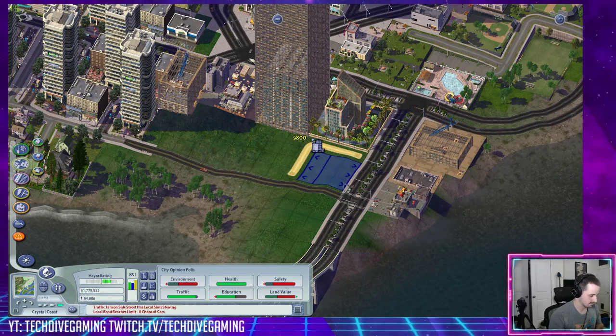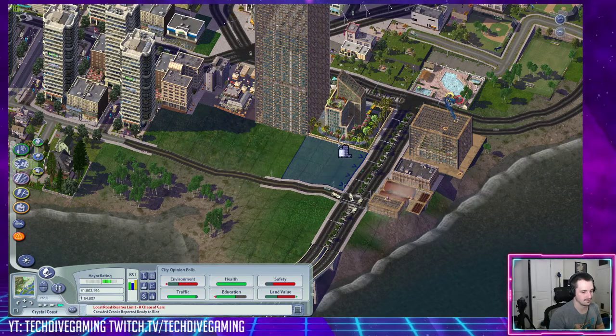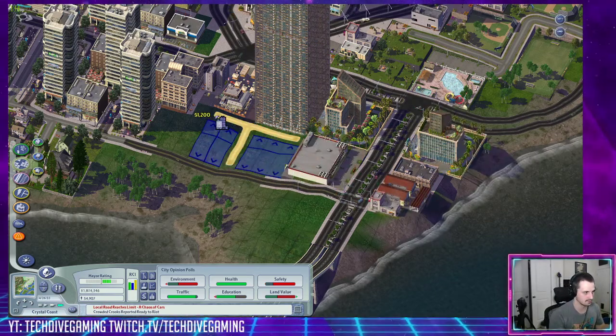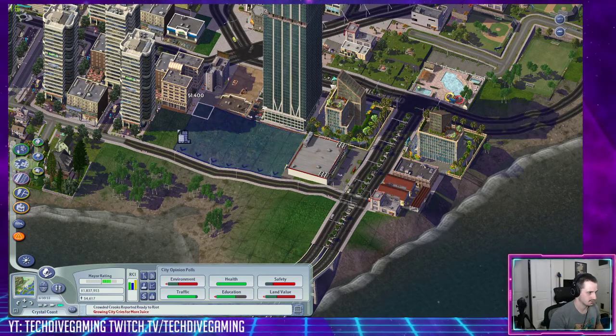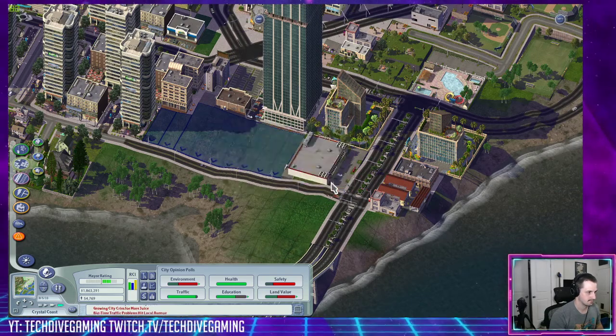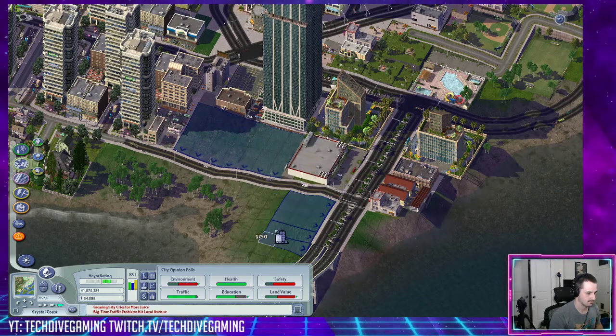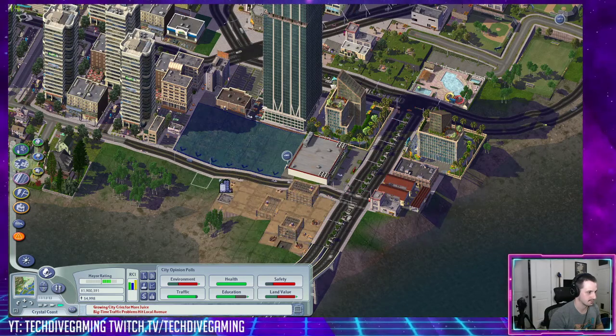I'm gonna do the old trick of holding Control — that just makes one big tile. If you hold Control while it's over a road, it won't show up properly, or if it's overlapping anything else. It's really weird, but it's fine.